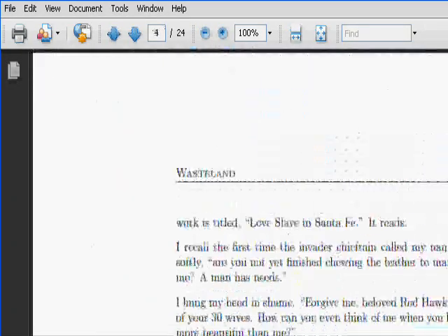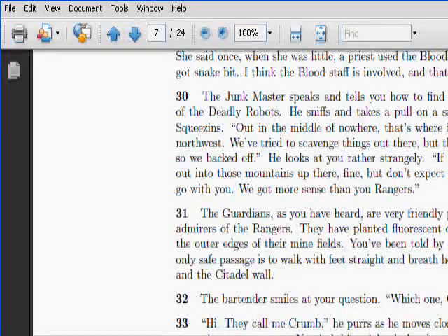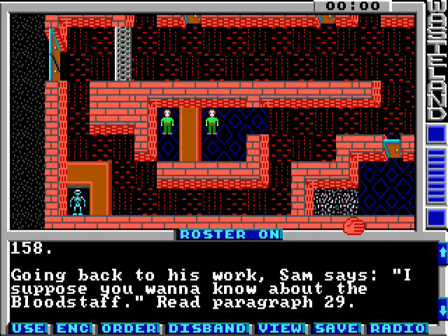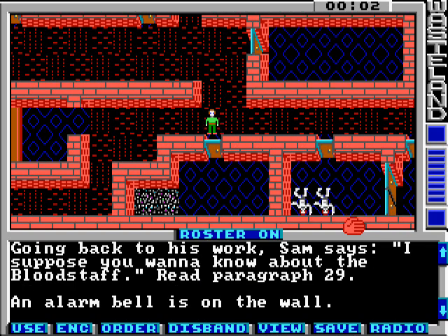Going back to work, Sam says, 'I suppose you want to know about the bloodstaff.' He wipes his hands on a greasy rag and sighs. 'Don't mind telling you, the murderers have lots of folks worried. People just up and vanish. Then, when we find them again, they've been drained of blood — every drop.' He squints at you and his voice drops to a tense whisper. 'I seen one of the bodies, and it had a cut in the neck — just like a scar my grandmother had. She said once, when she was little, the priest used the bloodstaff on her after she got snakebit. I think the bloodstaff is involved, and that means trouble.' Are you sure your grandma isn't a vampire who's now terrorizing the town? Just wondering.